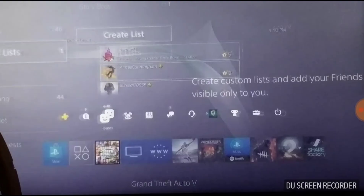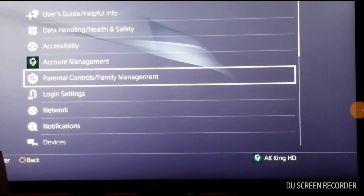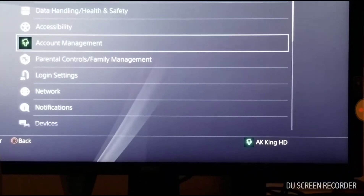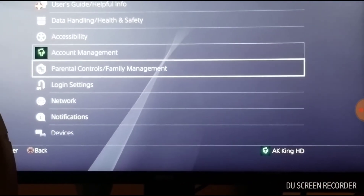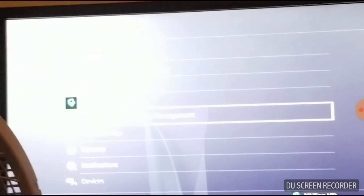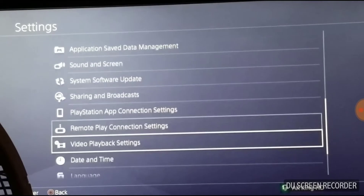Alright, let's see what else we can do. I'm back, and going into settings — I can see something's different here. There's login settings, there's parental controls, and there's account management, which just looks different but is basically the same thing. My phone's at 5% so I need to hurry this up. That's basically it for the settings part.